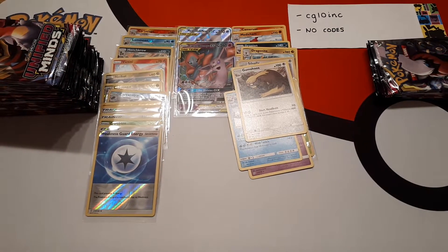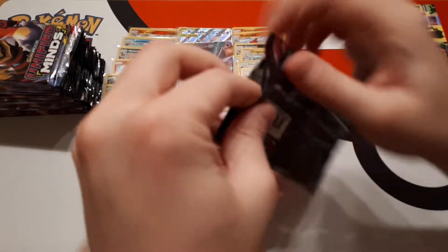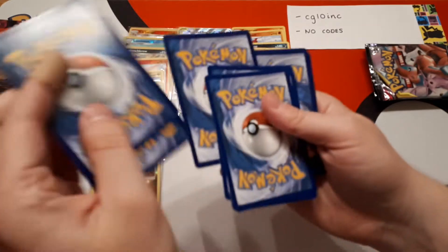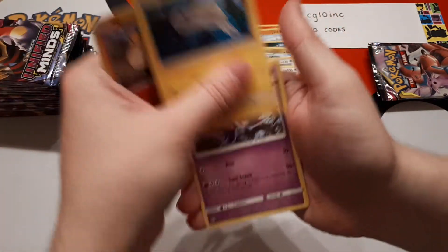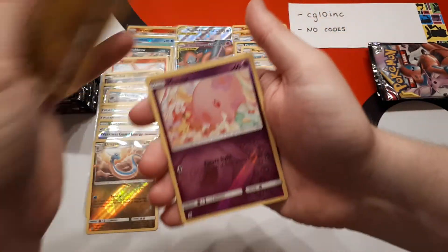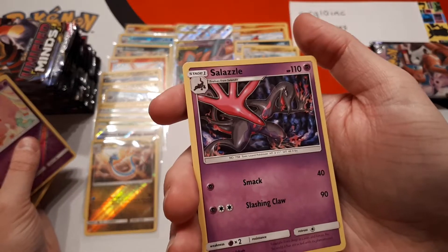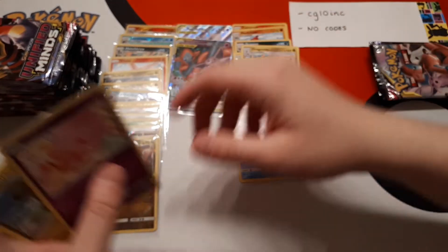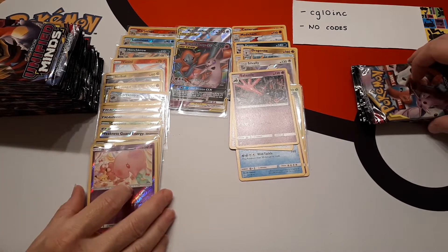Is Gumshoos your favorite card from the set because of previous things that have happened between you and Gumshoos? I'm not even sure what Gumshoos really is. It has an 'Alert Headbutt' attack. The reverse is Munna and the rare is Salazzle — we've seen a few Salazzles. I thought Salazzle was a fire type, but in this set it's appearing as a psychic type because everything's psychic in this set.